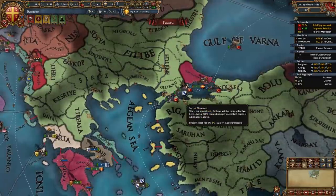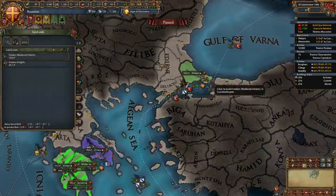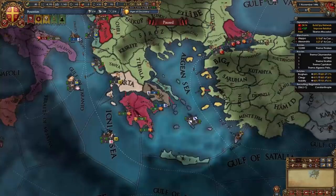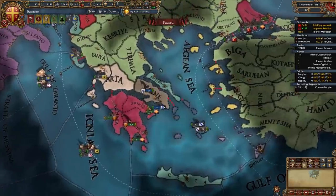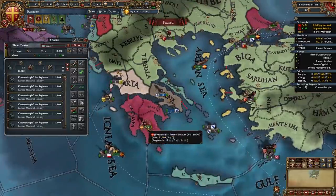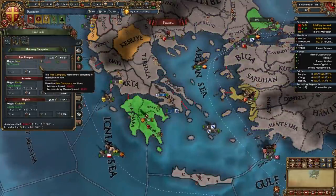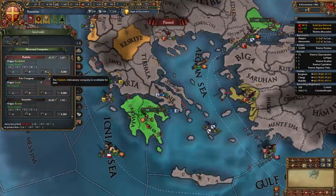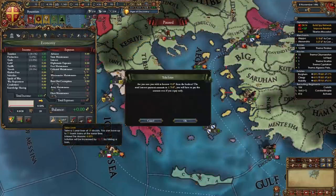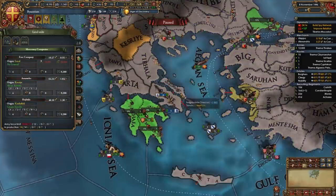Once your heavy ship in Constantinople has been built you are going to want to recruit two more infantry regiments in Constantinople. And once all of your ships have finished building we're going to take all of them to the Sea of Marmara. We're also going to move this 12k stack to Corinth and get ready to hire some mercenary companies like the Free Company, the High Dukes - get some more loans if you can't hire all of them - and the Stradioti for example.